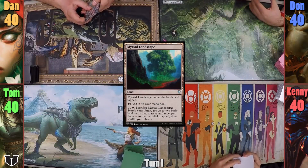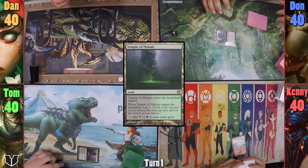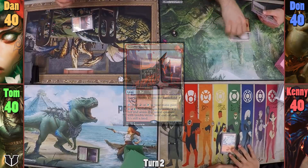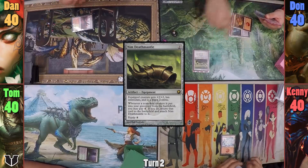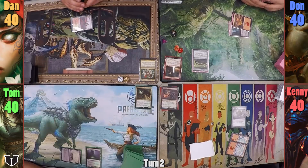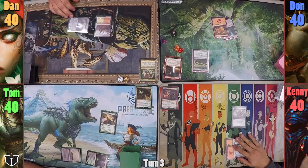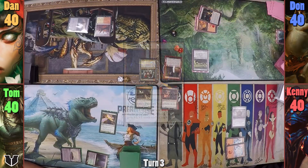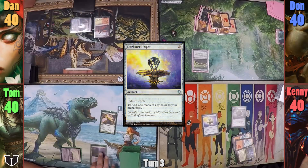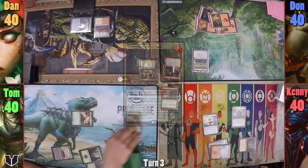Don plays a tapped Myriad Landscape and passes. Kenny plays a Snow-Covered Mountain and also passes. Tom plays a Temple of Malady, scrying one — he keeps it on top. Dan plays a Needlespire tapped and passes. Don plays a Mountain and casts Nim Deathmantle. Kenny plays another Snow-Covered Mountain before casting Thought Vessel. Tom plays a Baron Moor tapped and pays one to cast Birds of Paradise. Dan plays a Crumbling Vestige and passes.